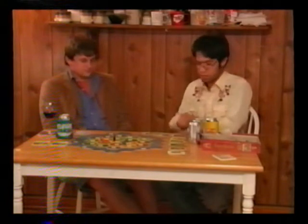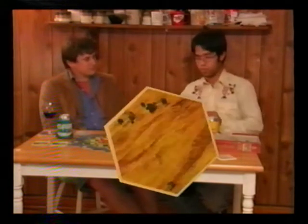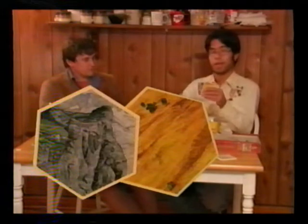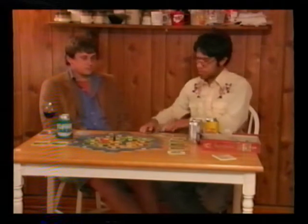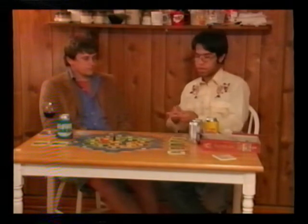Development cards in Settlers of Catan may be purchased by using a wheat, an ore, and a sheep. The same price goes for all development cards, as they are drawn at random. There are many to be had.